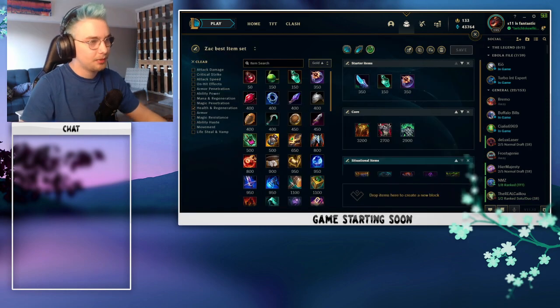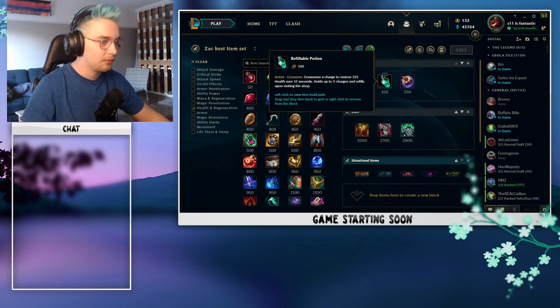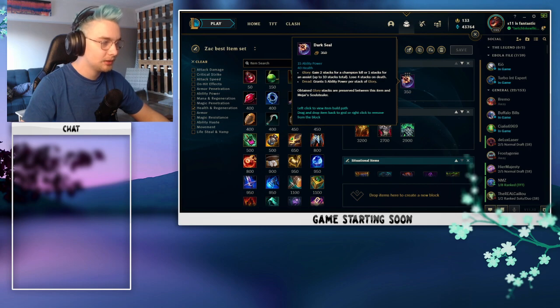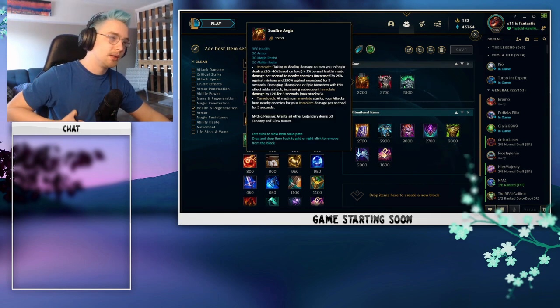Moving on to items — pretty straightforward. To start off, you want Hailblade with a Refillable Potion. On your first back, make sure you're buying Dark Seal. This item can be incredibly cost efficient on Zac if you stack it up early. Worst case it doesn't get super stacked, but because Zac is a champion that generally doesn't die very often, there's a very high probability you'll get a good amount of Dark Seal stacks.